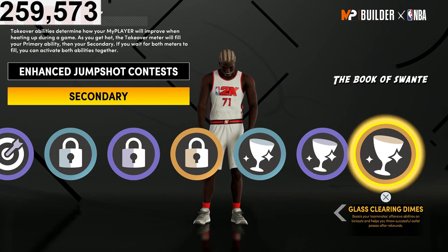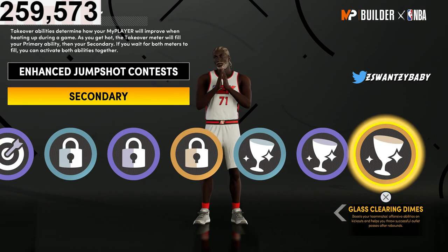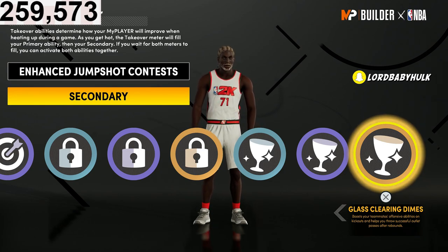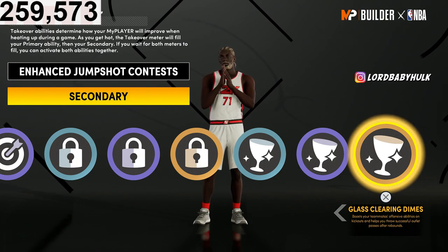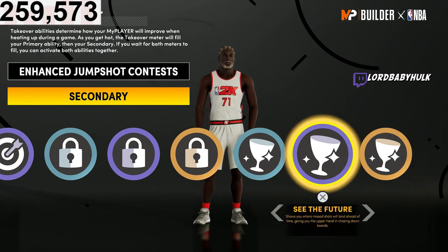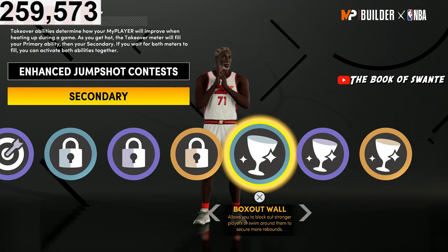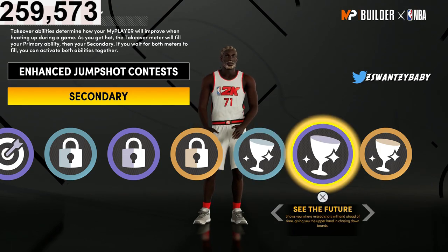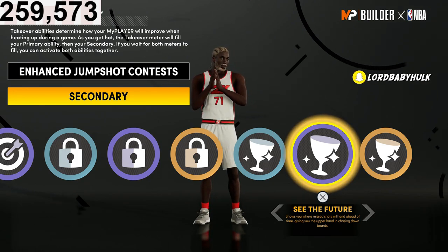That seems like a really nice option. Even if you play pro-am or rec, you could get the board and it can help with pass accuracy. Or maybe Box Out Wall — you could shut down people getting rebounds. I don't know, that seems like it could be clutch and change games. You can also see the future on this build — Raven Head.